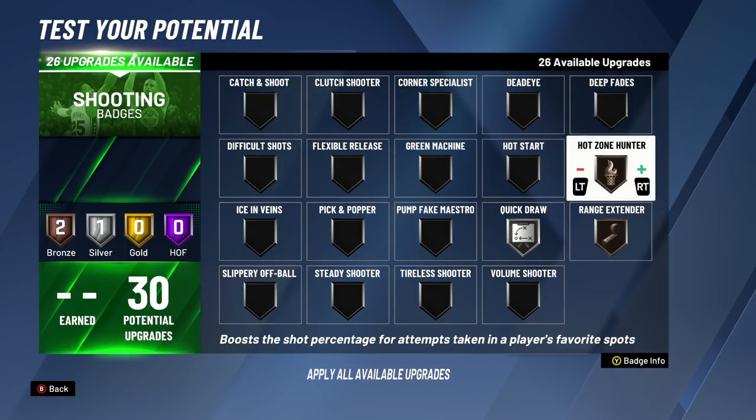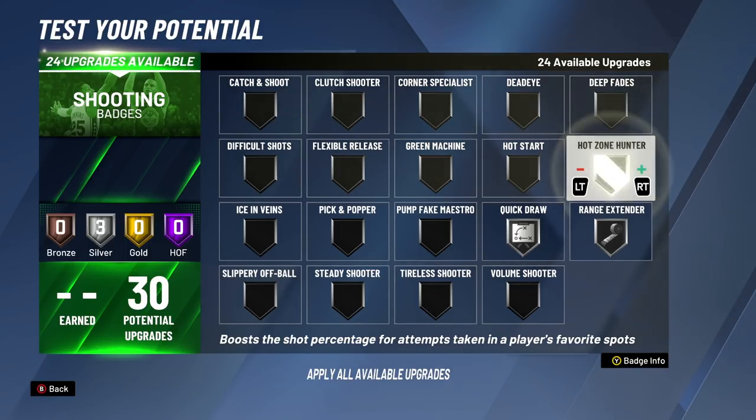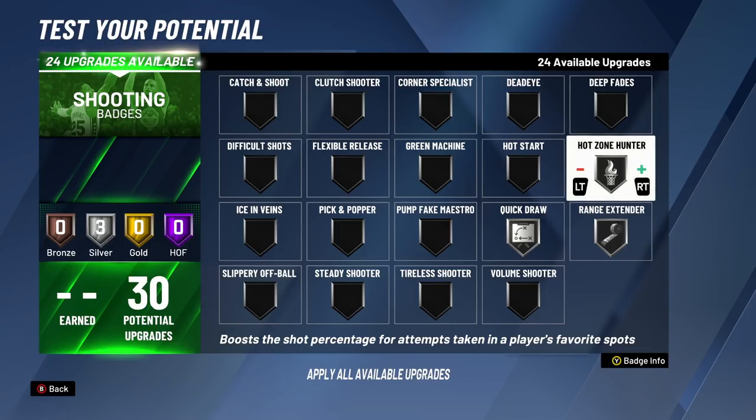For the fourth badge upgrade, we're putting on Bronze Hot Zone Hunter. If you have hot zones, it's just going to be that much easier to green because your green window becomes bigger. Once you put Hot Zone Hunter on top of that, the green window becomes even bigger — literally adding on to how easy it's going to be to green. For the fifth badge upgrade, we're now going to Silver Range Extender. And for the sixth badge upgrade, we're now at Silver Hot Zone Hunter.